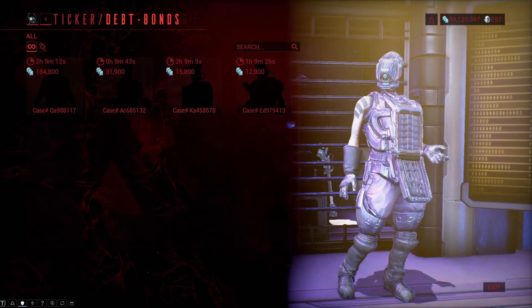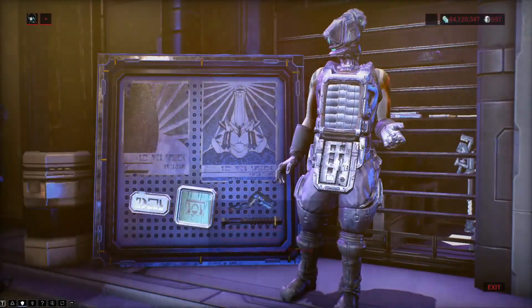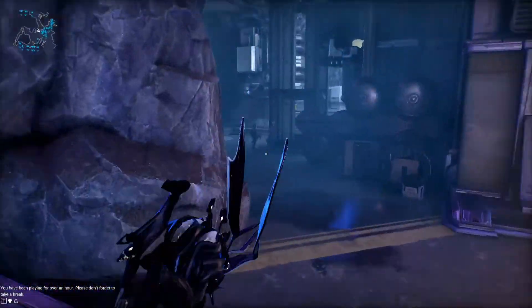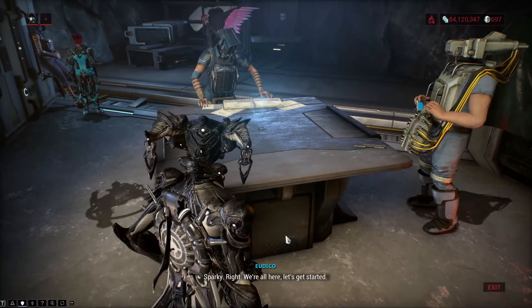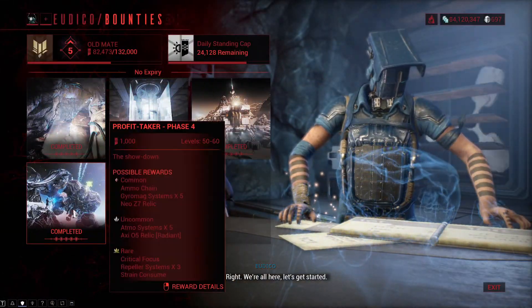These two ways are actually the only two ways to get Dep Bonds before you rank up to rank 5 of Solaris United. After you are rank 5 with Solaris United there is a third and last way: the Profit Taker, the big boss of Orb Vallis.